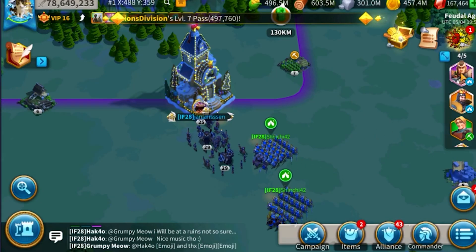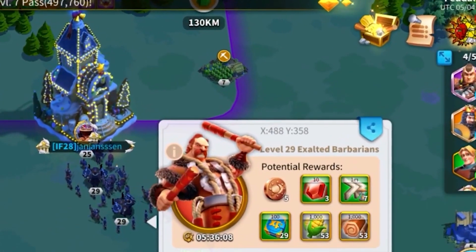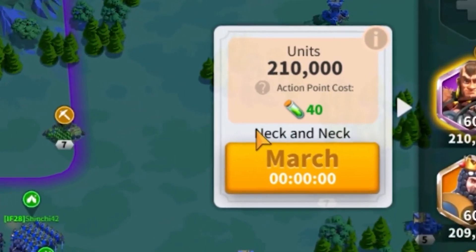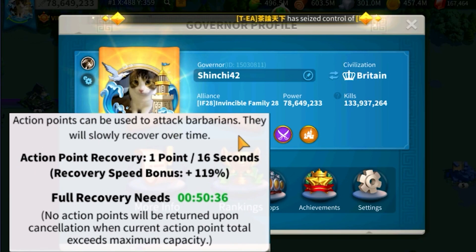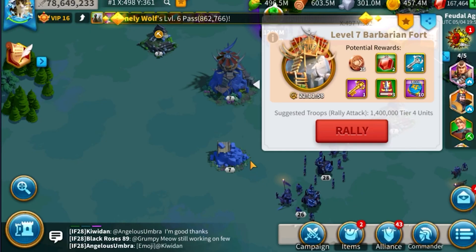So how do you attack barbarians? To attack barbarians, it will require you to use your action points. You can also check your action point recovery. Action points can be used to attack barbarians and they will recover slowly over time. They can also be used to attack barbarian fortresses and other neutral units.